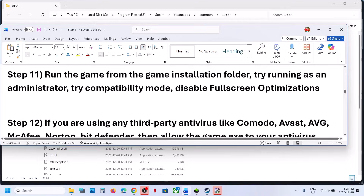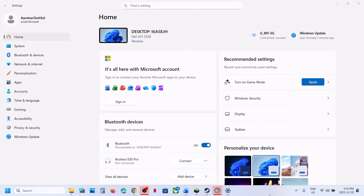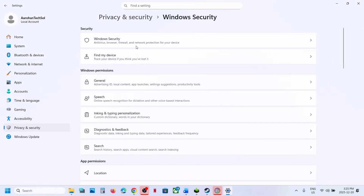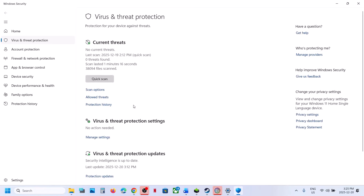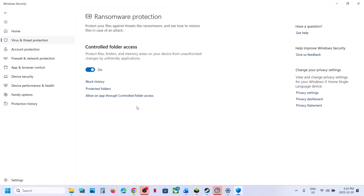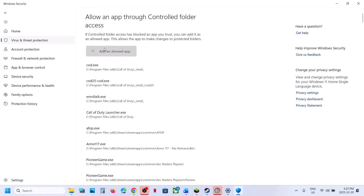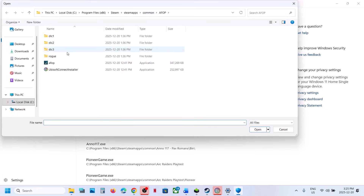The next step is to allow the game .exe file through your antivirus program. If you are using Windows Security, open Windows Settings, go to Privacy and Security, go to Windows Security, click on Virus and Threat Protection, scroll to the bottom, and click on Manage Ransomware Protection. Click Allow an App Through Controlled Folder Access, click Yes to allow, then click Add an Allowed App and select Browse. Go to the game installation folder, open the game folder, and select the game .exe file, then click Open.